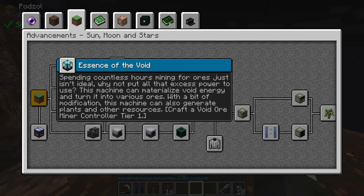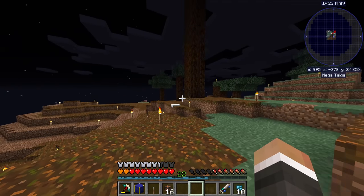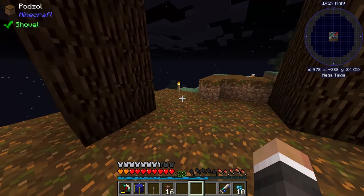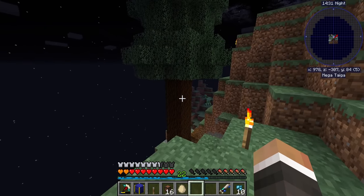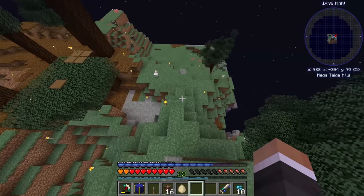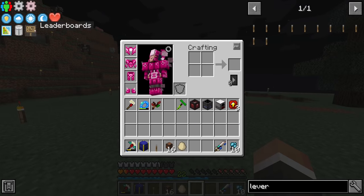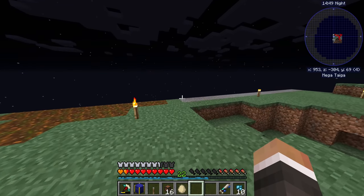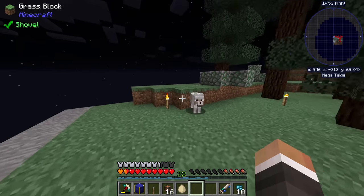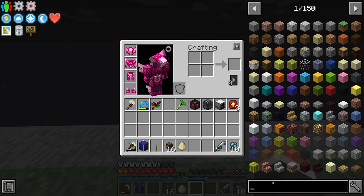We're going to start by trying to get the void ore minor controller, then set up an actual void ore miner. There are also quests to get sap, so I'm going to have to keep generating the overworld until we find a rubber tree from Tech Reborn — I haven't found one yet. The last chunk I loaded still has torches to place, which is why there's a plethora of mobs hanging around. The void ore miner should give us a better continuous source of resources, including overworld-specific ones like rubies needed for the tier one miner.